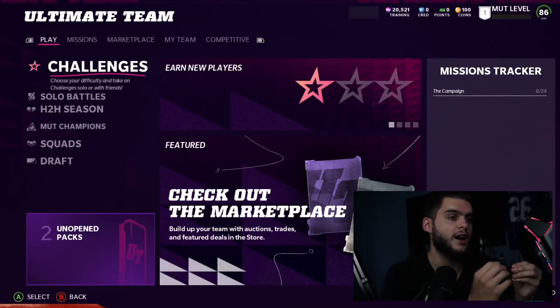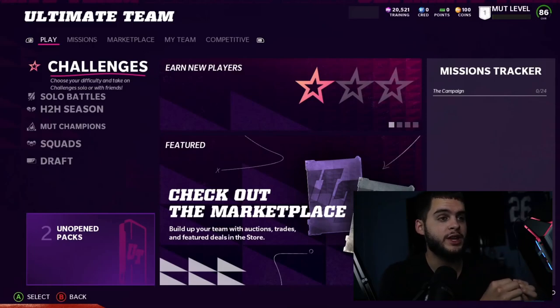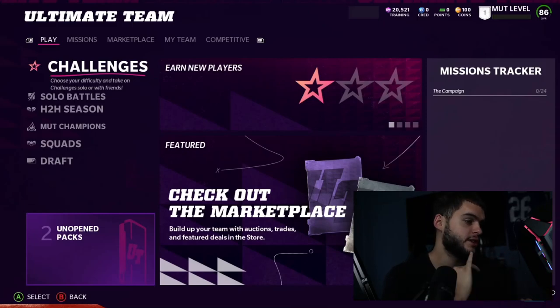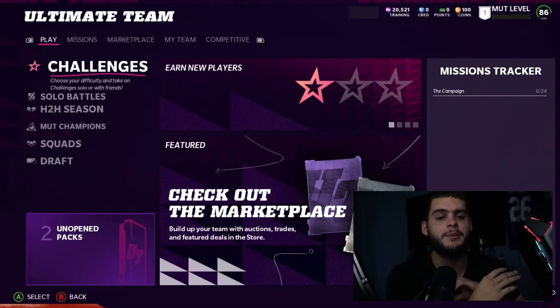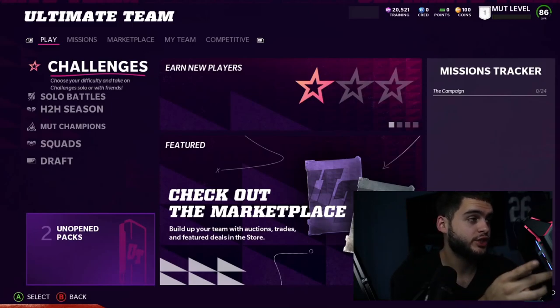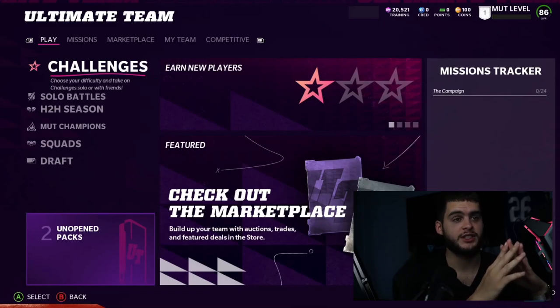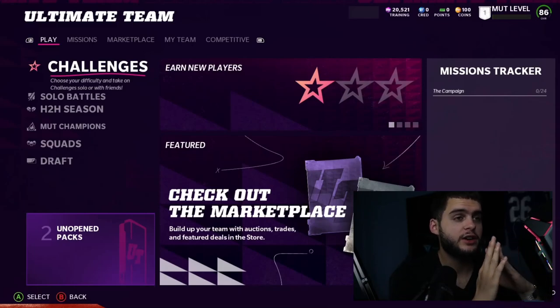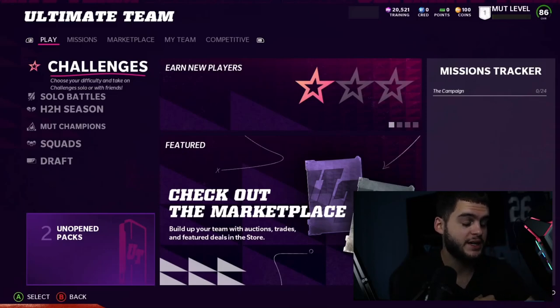My best advice for the first week is to stack up every resource you can get — whether it be free packs, free cards, free coins, Power Pass, or free players. Stack up everything, do not spend a cent. When you open Ultimate Team, check out the missions tracker, which like an objectives hub will tell you all your rewards. Go to unopened packs and open your free packs.